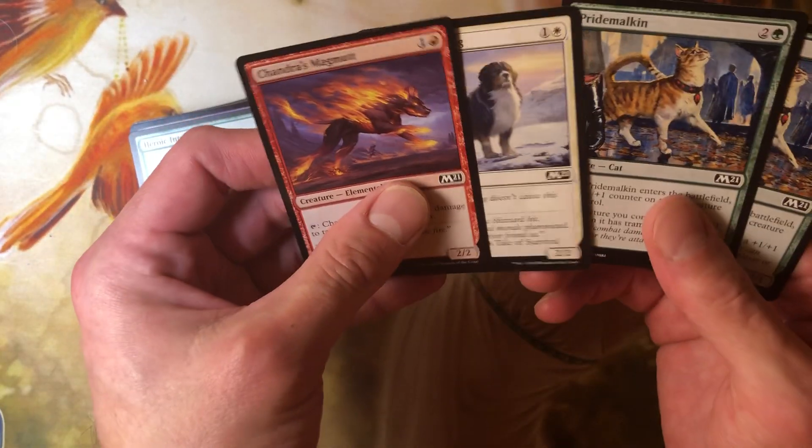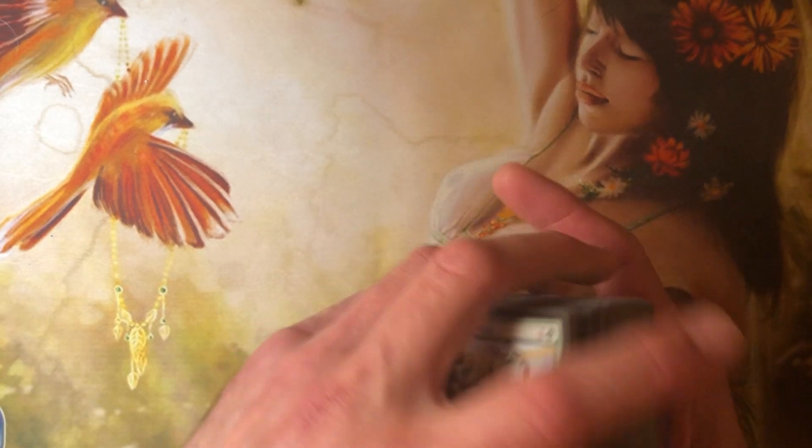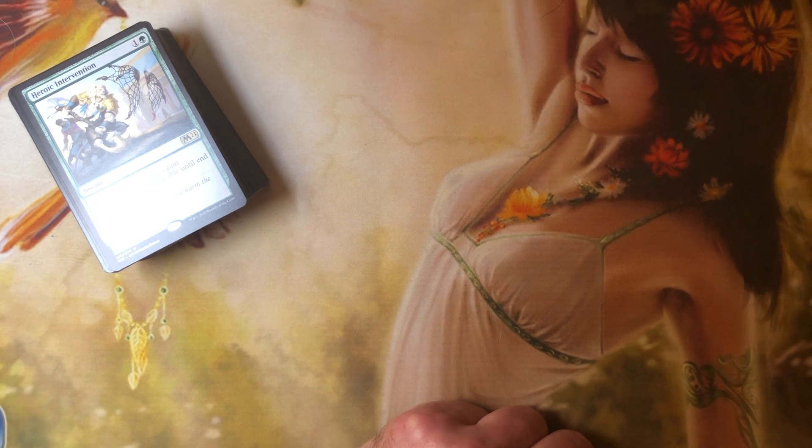So that's what six or seven packs looks like. We got two dogs and two cats — that ain't cutting it. Stay safe, wear a mask, it's a nightmare out there.